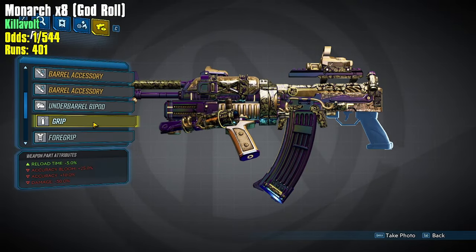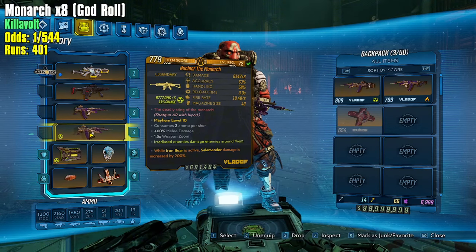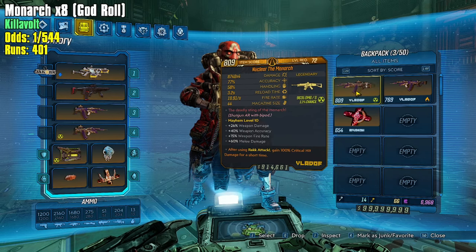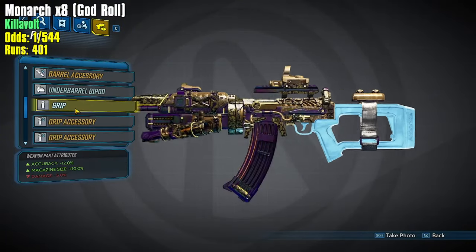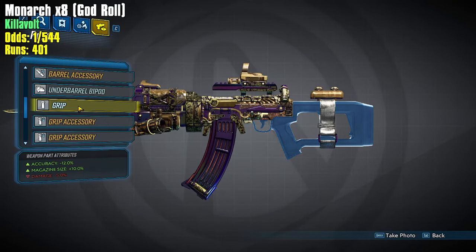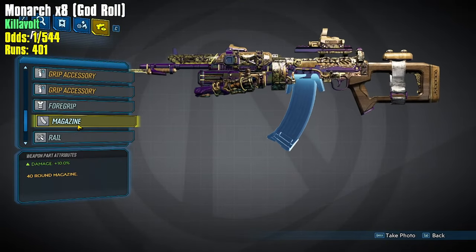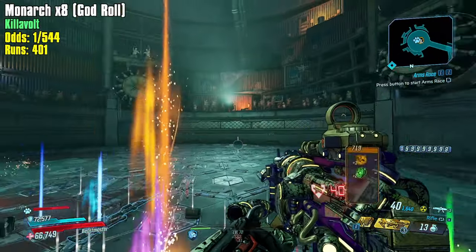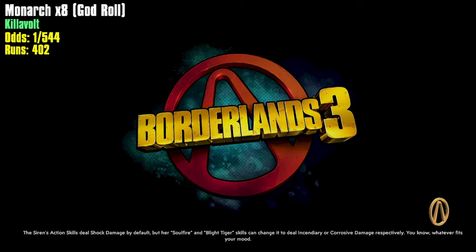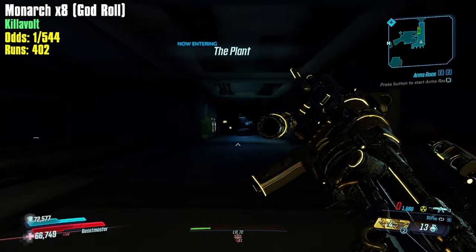That's tough. The grip is the times eight grip, the foregrip is good, the rail is not. So it's a times eight radiation Monarch, still not god roll. The times four comparison is probably better — it has the damage on the barrel but its grip is minus damage for magazine size, and the foregrip isn't damage either. Holy cow, that's a really bad one. My radiation Monarchs have not been good and Killavolt is teasing me, because radiation is the best element to kill him with — such a troll. We're at 402. Let's say we push to 420, let's call it 420.